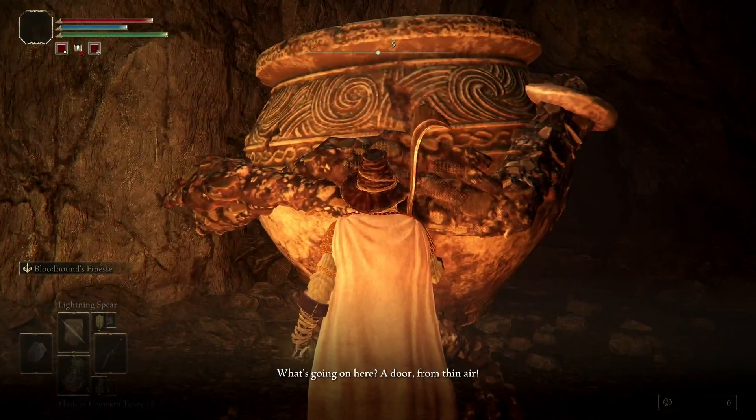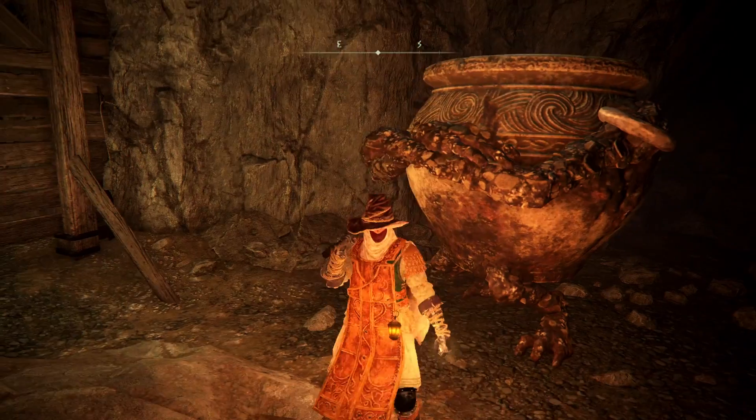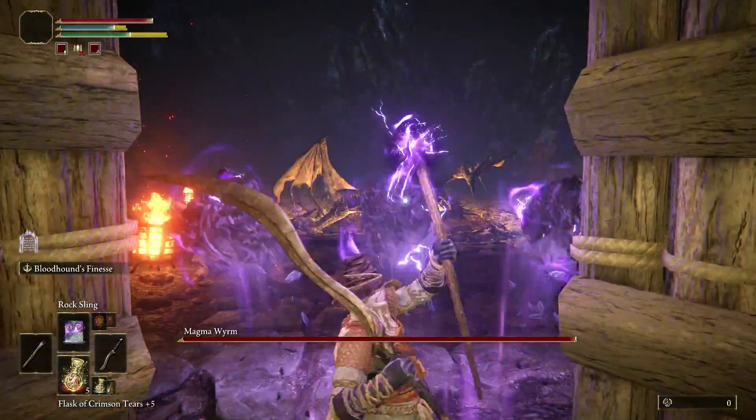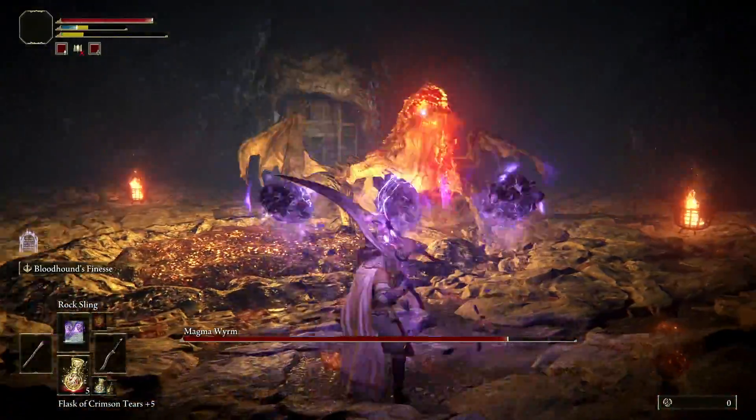Once you open the locked doors to the back, you will have access to both the back and the main entrance of the tunnel. Then you go and open these doors, and you'll be fighting the Magma Wyrm boss.